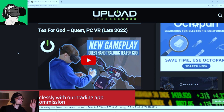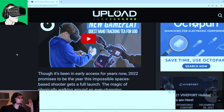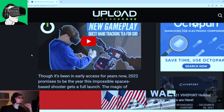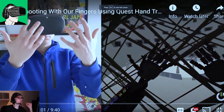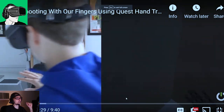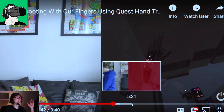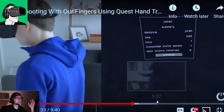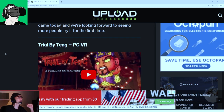T For God on Quest and PCVR — T For God was a great thing on SideQuest, a really awesome experience. It's been in early access for years, but 2022 promises to be the year this impossible space shooter gets a full launch. I'm very much looking forward to this because it is really good fun — phenomenal to play on the Quest 1, and they have been taking their time to get everything right.